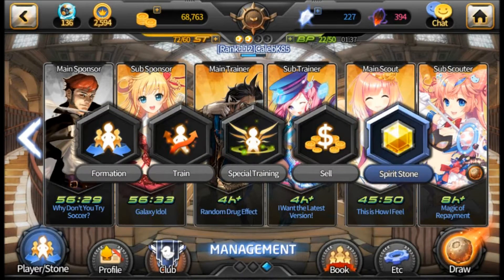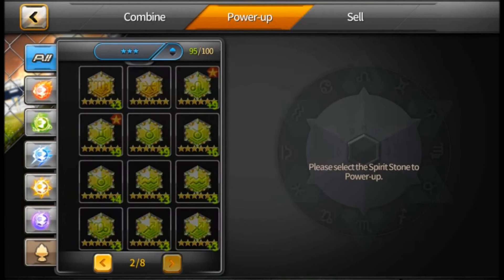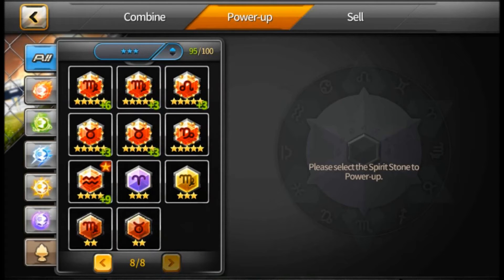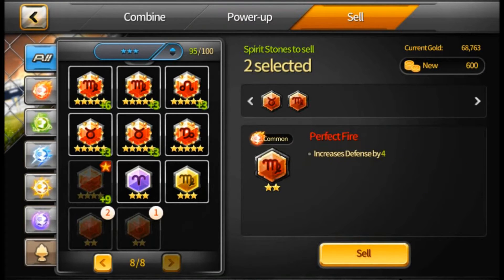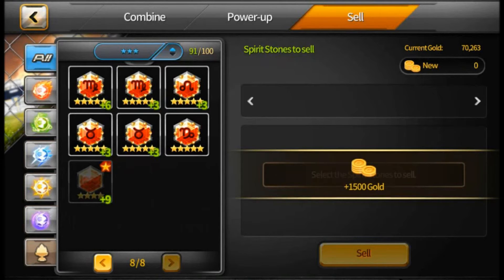I'll take a look at that spirit stone. Basically, when I started out, I saved everything that was 6 star, 5 star, and 4 star. As I would evolve them or power them up, some of them had a chance to evolve and others did not. I combined them until I had so many that I'm already at 8 pages worth of 5 and 6 star. So I pretty much got to the point where I sell all of my 2, 3, and 4 stars that I get — I'll go ahead and sell them, clear that out — and then I keep my 5 and 6 stars.